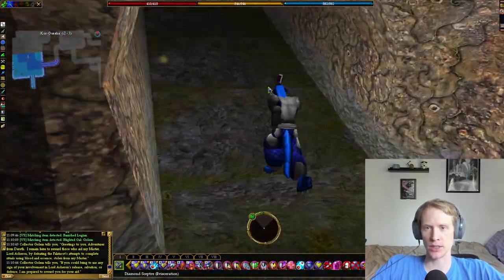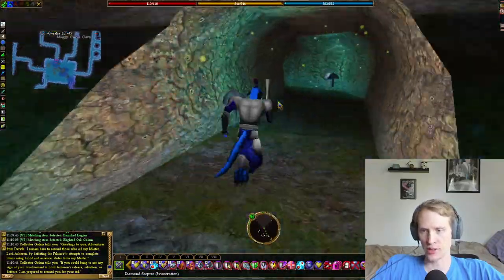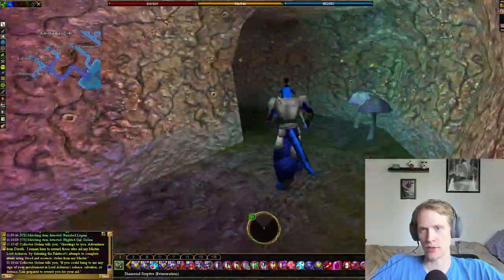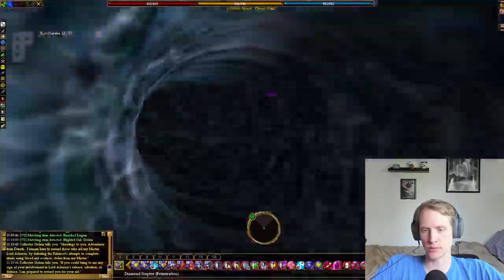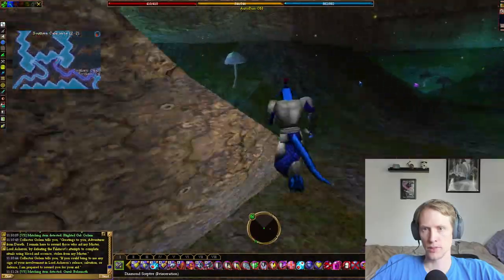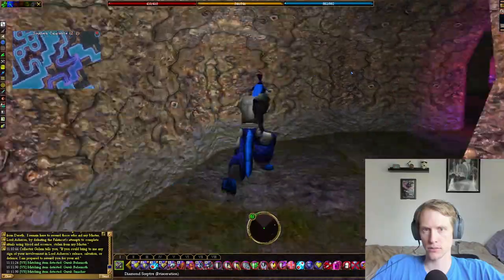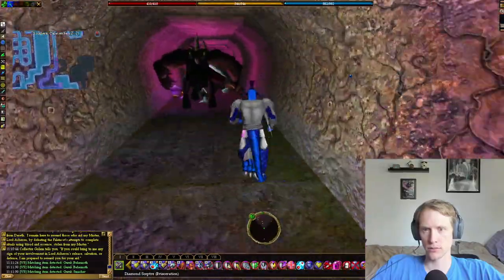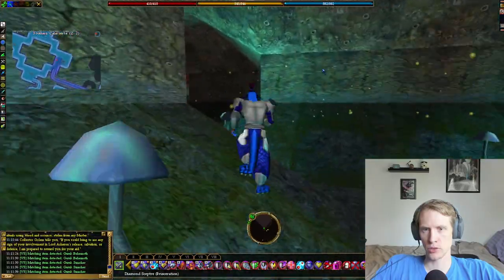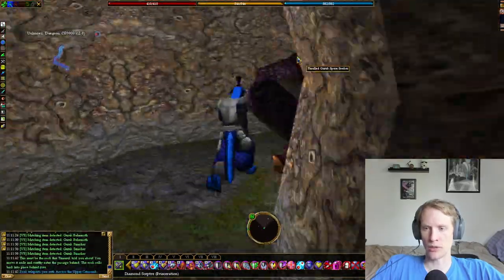We're going to head into the Southern Catacombs through all the NPCs and then to the East. To the right for the Southern Catacombs — go to the right when you enter and then immediately make a left. We'll go straight and then where there's the portal, we're going to use the rock. From the drop, we're going to head in.